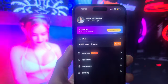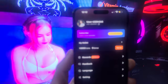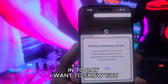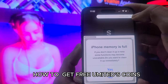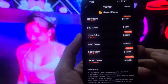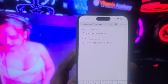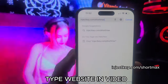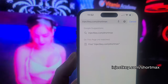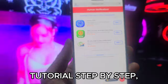Congratulations, welcome to my video tutorial. Today I want to show you how to get free coins in Short Max. Type the website shown in the video. This is the black team and optic team. Now just follow my video tutorial step by step.